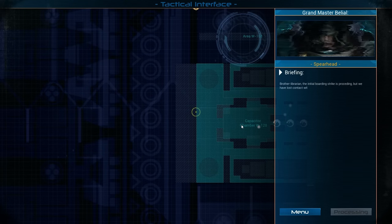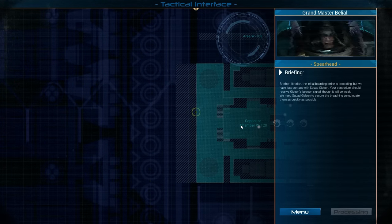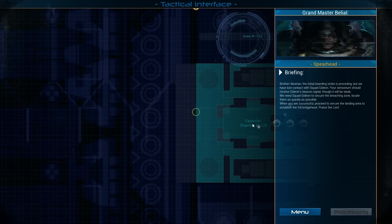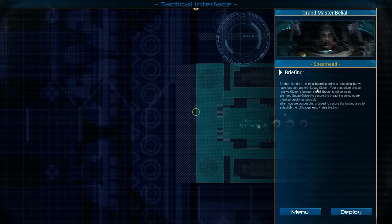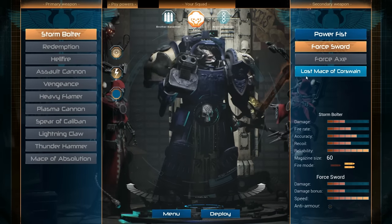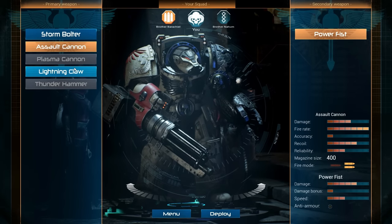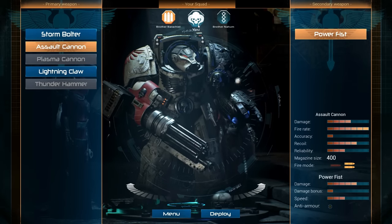Brother Librarian, the initial boarding strike is proceeding but we have lost contact with Squad Gideon. Your sensorium should receive Gideon's beacon signal, though it will be weak. We need Squad Gideon to secure the breaching zone — locate them as quickly as possible. Praise the lion, brother. It's always Squad Gideon getting into trouble. I bet Clobbles is in that squad — he's the guy with the claws and he's totally worthless. He exists purely to mess up your strategy. I can equip the other Battle Brothers too — he's got a Power Fist but I can give him a Lightning Claw. I have control over it now. I don't have to have a Clobbles if I don't want one. Let's go in.